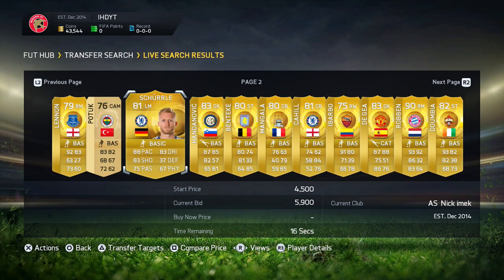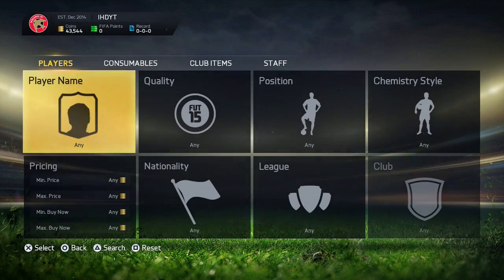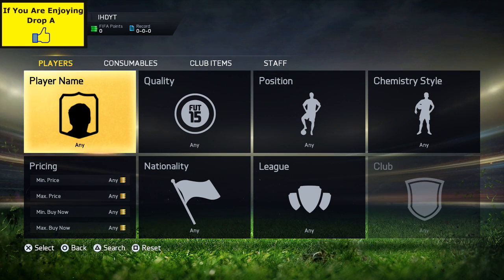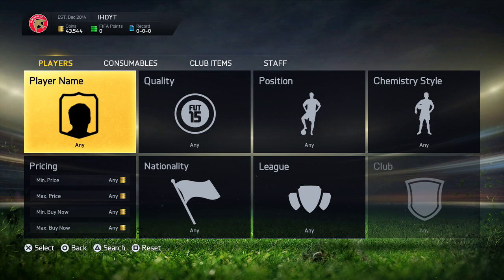And then what you do again is you wait to the last second again, and it just makes your opponent who you're bidding against super, super angry because they're actually thinking we're going to win this deal. It's going down to the last second and boom, you come in and you don't understand how annoying it is for the people who actually receive it. I've been on the receiving end a lot of times with this and it's super annoying.